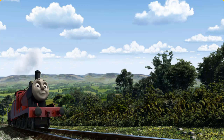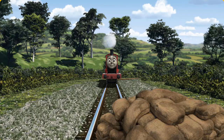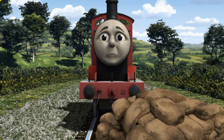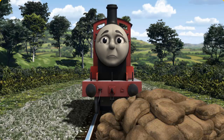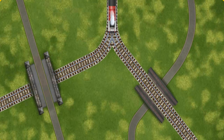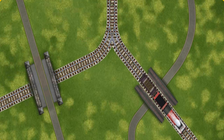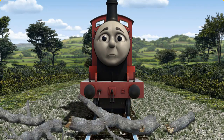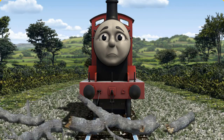James went through the countryside. Suddenly the tracks were blocked. James had to stop — he needed to go a different way. Find the track that goes under the road. James was on the wrong track. He would have to go another way.